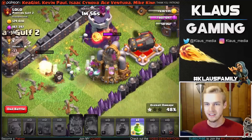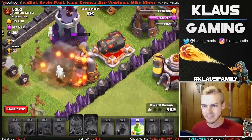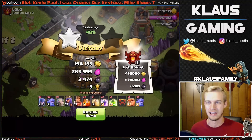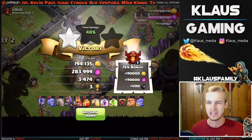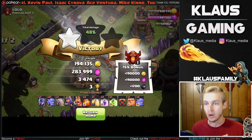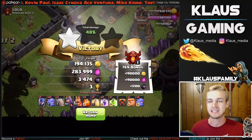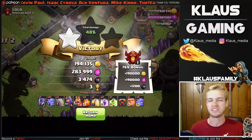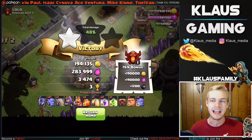We got everything in the core except for the King — the King didn't make it. But now the Queen is up ahead which is perfect, and it looks like we're gonna be able to grab the Town Hall and Eagle Artillery. Not too sure about that dark elixir storage — that giant bomb kind of ruined everything. Pop the Queen's ability, grab that Eagle Artillery — very nice. We're gonna be able to start this Town Hall at 11. We were so close to that 10-v-11 two-star. The loot was actually really good, but we did not get that 70%.